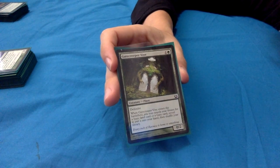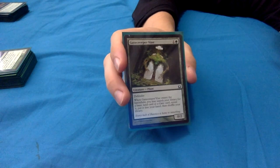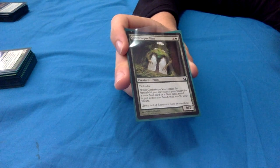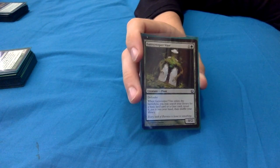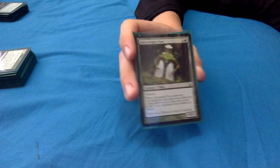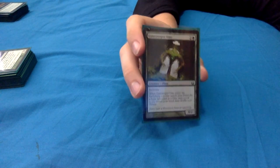Gatecreeper Vine: 1 and a green for a 0/2 plant defender. When it enters, you may search your library for a basic land card or a gate card - so you can grab one of your gates. You reveal it and put it into your hand, then shuffle. This is one that puts the land into your hand rather than onto the battlefield, so if you can play this before your land drop for the turn, whatever land you go get you can then play.